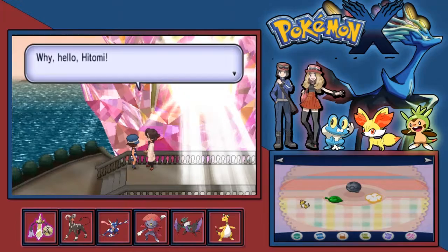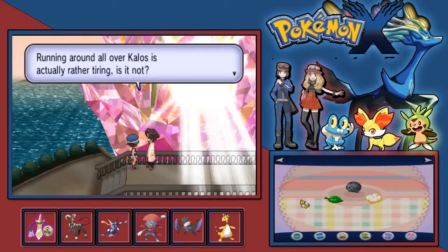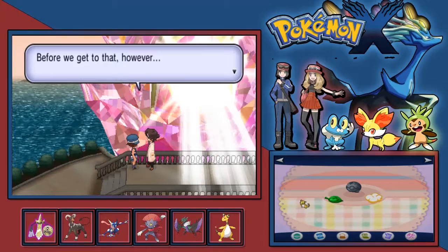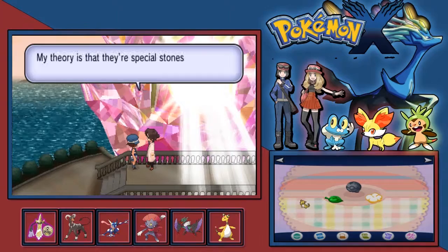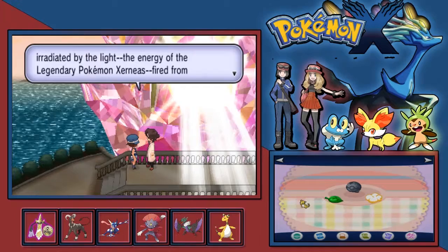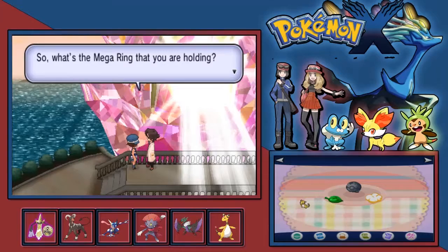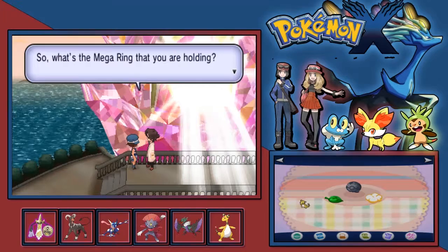Once I've done that the cutscene should trigger. Yeah, there's Sycamore. Apparently he's found a way to upgrade the Mega Ring. This also unlocks the remaining Mega Stones that you can actually grab. But the gimmick is they're only available for a certain time in certain areas - I think it's like between seven and eight PM or something like that.